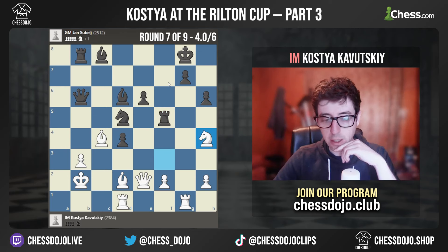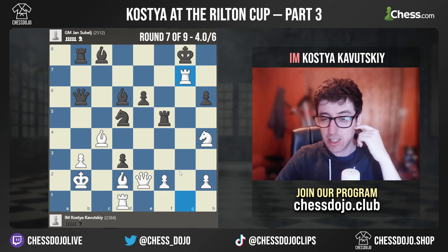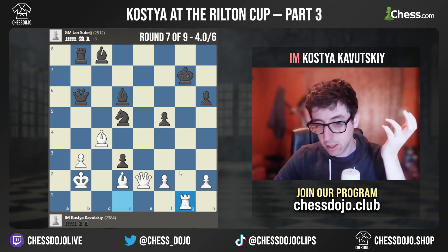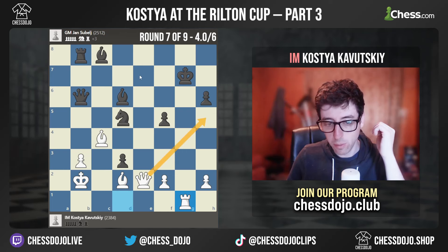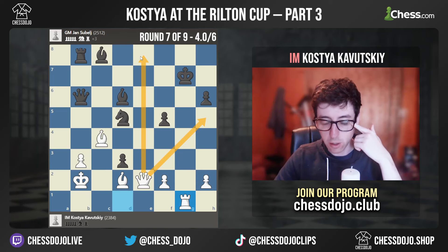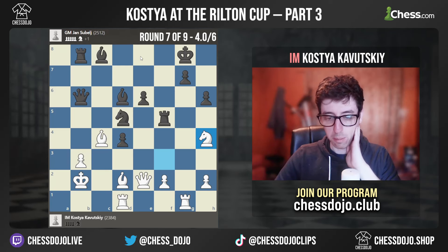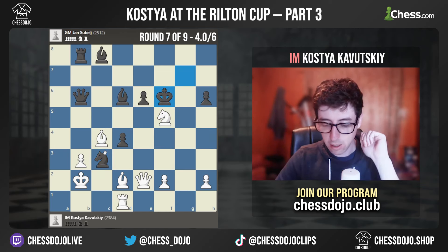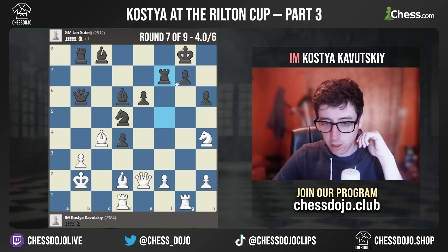I tried Nh4, which I thought was an interesting try, because if black plays like D3 going for Rook takes F2, then I would actually have the sacrifice Rook takes G7 check — the idea being to bring the king forward, take on F5 with check, EF5, Rook to G1. Things would actually be very unclear: white sacrificed a piece but black's king is opened up, and my Queen has different ways of getting into the position. That would be essentially a dream because I felt like my position is basically losing. The same thing on Nc3 — I could take on G7, take on F5, and this would be super messy. But instead my opponent just plays Rook F7, just super solid, avoiding any tricks with Rook takes G7.